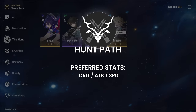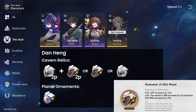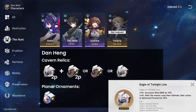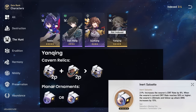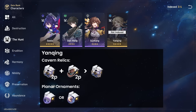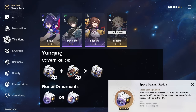Hunt Path preferred stats: crit, attack, and speed. For Seele: 4-piece Quantum and 2-piece Inert Salsotto — general quantum damage, crit rate, and ultimate damage. For Dan Heng: 2-piece Wind plus 2-piece Musketeer, 4-piece Musketeer, or 4-piece Wind with 2-piece Inert Salsotto — it's just raw damage. Personal preference is 2-piece Wind plus 2-piece Musketeer since it's easier to farm and a universal damage increase, as the Wind 4-piece does not boost DPS. For Sushang: 4-piece Physical and 2-piece Inert Salsotto — pretty standard. For Yanqing: 2-piece Ice plus 2-piece Musketeer is better than the 4-piece Ice in my opinion, with 2-piece attack or 2-piece Inert Salsotto. The 4-piece Ice does not give a crit damage boost for his ultimate, so 2+2 is a more universal combo benefiting him 100% of the time. His kit gives him base 80% crit rate, so your build stacks attack and crit damage. 2-piece Celestial Differentiator is a bait here — the crit rate boost only affects the first attack and Yanqing already has nearly 100% crit, so 2-piece attack might be more value.